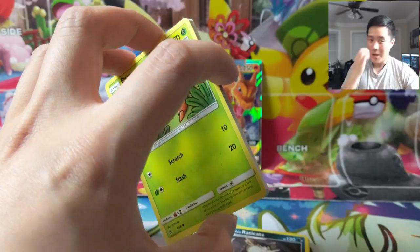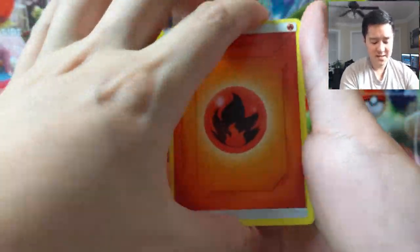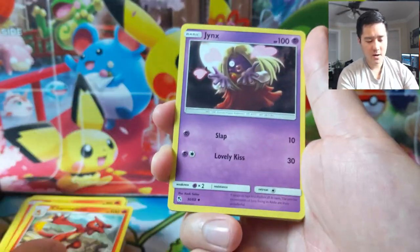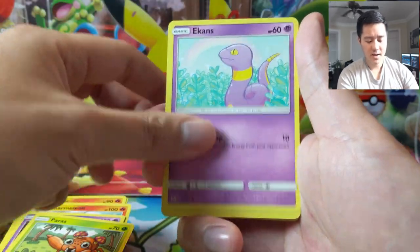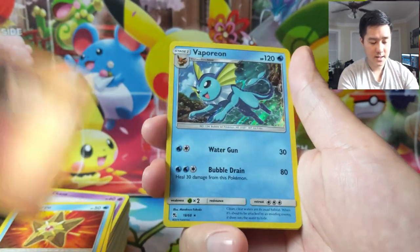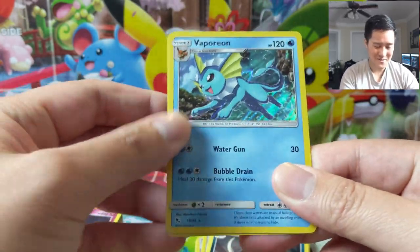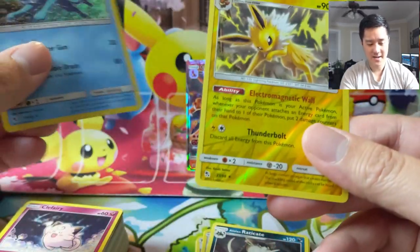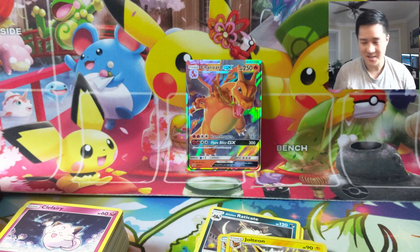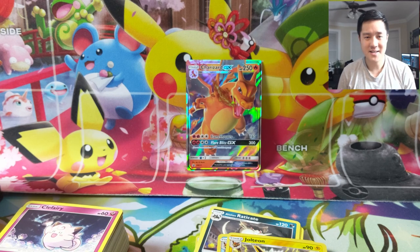All right guys, can we get some last pack magic? If you want to support the channel, hit that like button and subscribe if you're not already. Check out one of our Twitch streams — we're doing tons of giveaways. Last pack: Paris, Ekans, Psyduck, Staryu, Clefairy. Always have to have that Vaporeon — we never want it but it's almost always here. And for our last pack we have a Jolteon — lots of evolutions but none of them are GX or shiny. That's going to be it for me today — like, comment, and subscribe. I'm MoanaTurtle and I'll catch you guys next time.